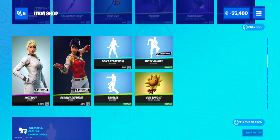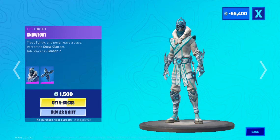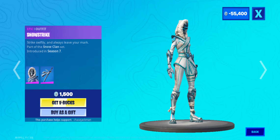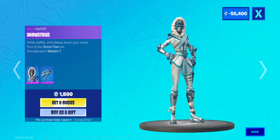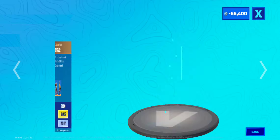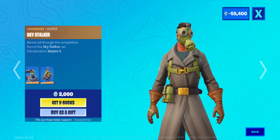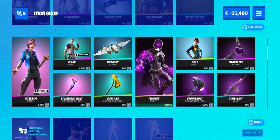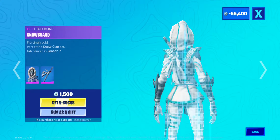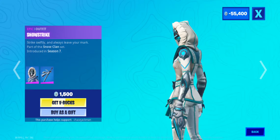Let's see what we get for the new Fortnite item shop. We have Snow Foot, Snow Striker — I like this one quite a bit. Sky Stalker, and Night Beam — I just want to look at the back bling on this one again. It's actually really nice, I kind of like it.